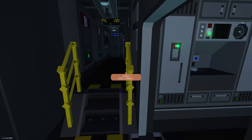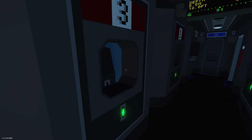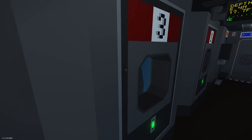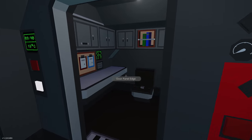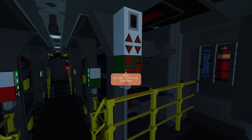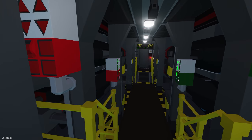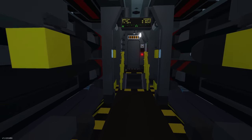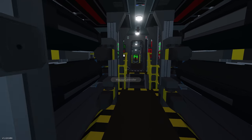Going through, there are some cabins, a little eating area, and then the ballistic missiles. Getting the lights on — ballistic missiles are inside here. There are intercoms, more cabins, and then the torpedo room. All the torpedoes are inside there — so cool.